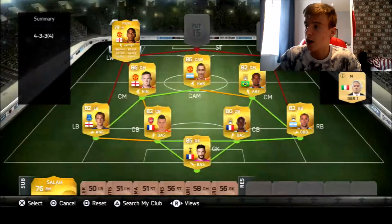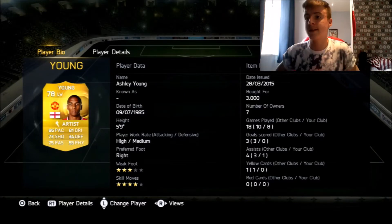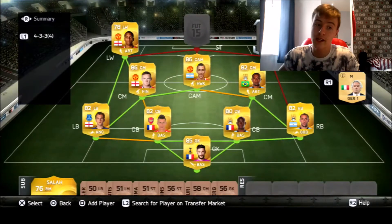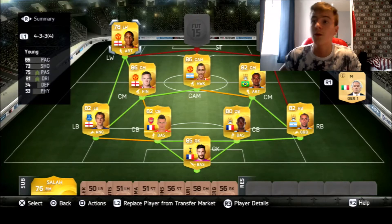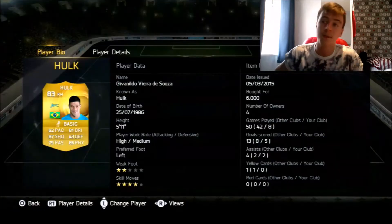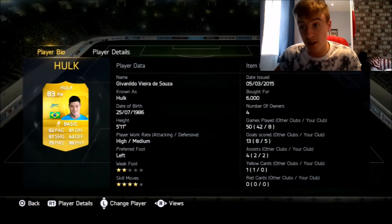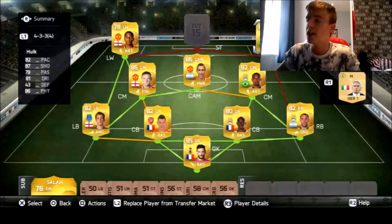Left wing, we've actually got a diver - yeah, we've got Ashley Young. He's obviously there for chemistry reasons but he's actually pretty sick as well - 86 pace, 73 shooting, 75 passing, 81 dribbling. And then at the right wing we have Hulk. He did get a striker card, but because of PlayStation there's none of him on the market. Four-star skill with 82 pace, 87 shooting, 79 passing, 81 dribbling, 86 physicality. Beast - he's just overpowered.